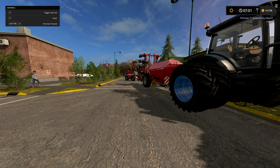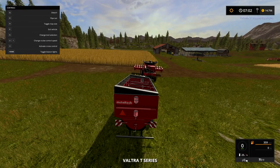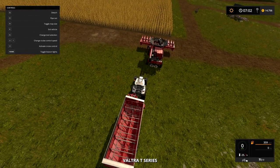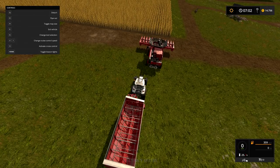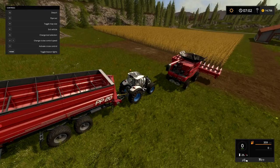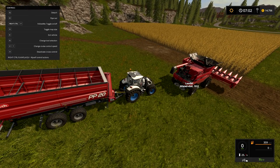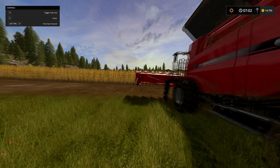Let's look at one other use for this mod. This mod allows you to harvest with a tipper or auger wagon following. So again, I'm behind the lead vehicle — Right Control, then F to turn it on. The distance will have to change again once I get in the field.